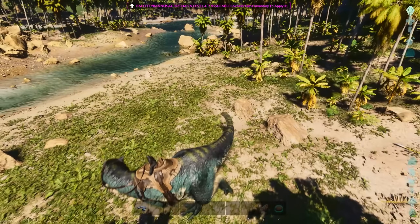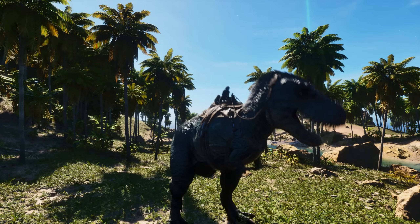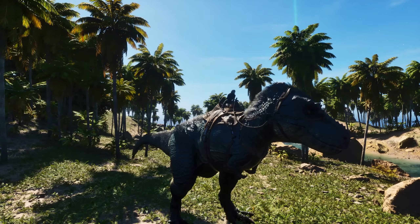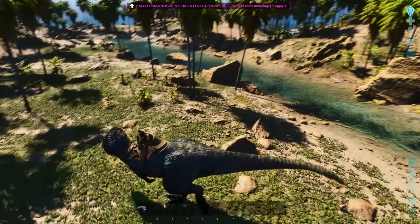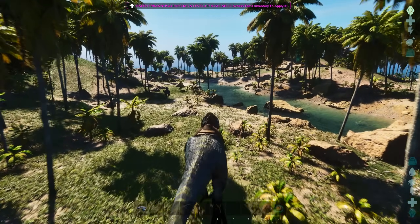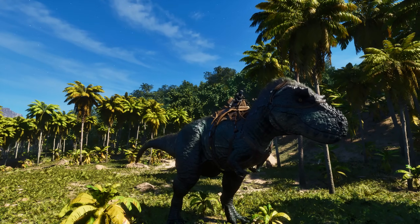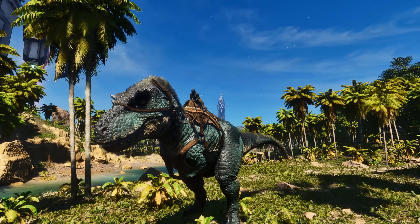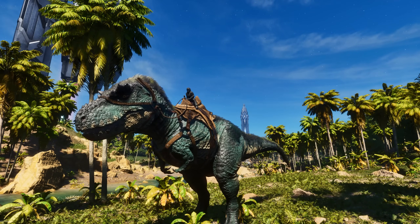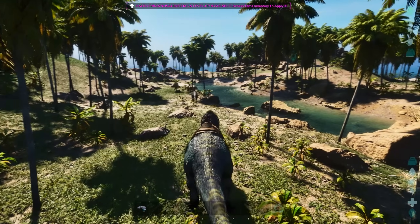There will be two more attacks not yet implemented. One will be when you hold down left click — it will ramp up and charge a bigger, more powerful bite attack; this default one is quite quick, but there'll be a newer, bigger, better one. There'll also be another new ability: it's meant to be able to pick up small creatures and humans and swallow them whole, which is really fitting for a Rex — look at the size of the player, it could swallow you whole. It's going to be really cool to have an appropriate attack to do that. Obviously we keep balance in mind, so it will work out nicely.